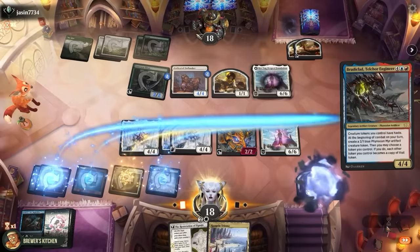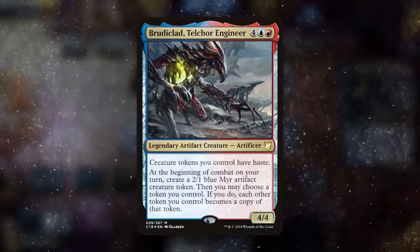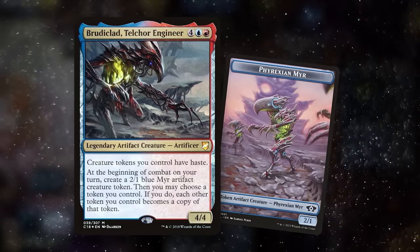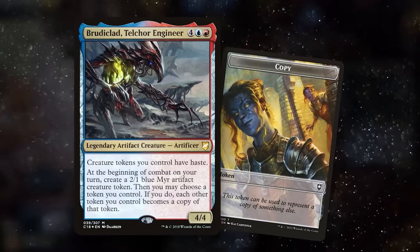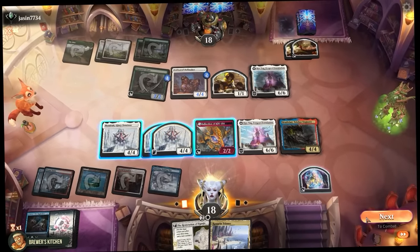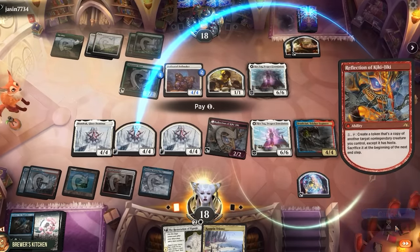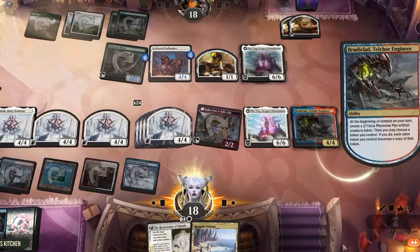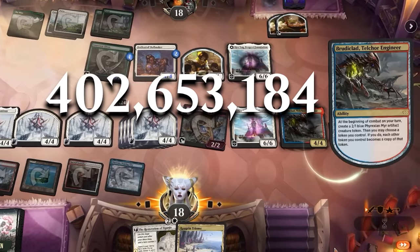Play a land and play Broodclut Telcor Engineer. Creature tokens you control have haste — that seems pretty useful here. At the beginning of combat on your turn, create a 2/1 blue Phyrexian Myr artifact token. Then you may choose a token you control; if you do, each other token you control becomes a copy of that token. Right now this would create 24 Myr tokens, which would already be enough, but let's first use Reflection of Kiki-Jiki to create a token copy of a creature we control, to create 24 more Mondrags.